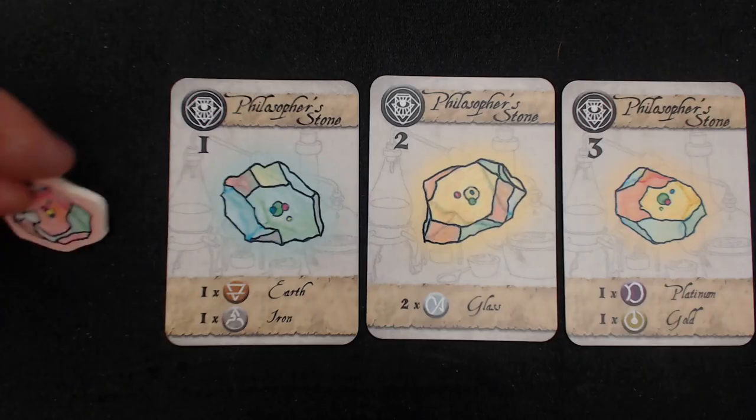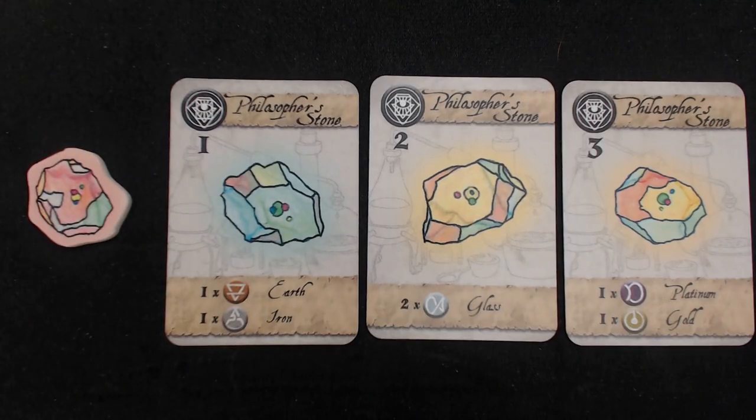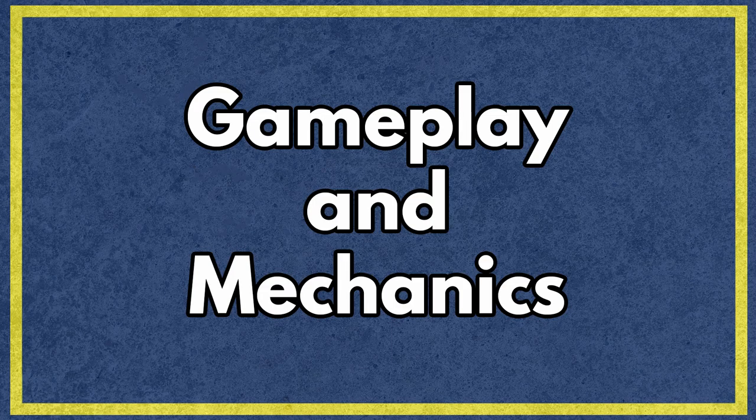When an alchemist transmutes all 3 levels of the Philosopher's Stone, they gain it and are on their way to ending the game. When a player has their soul stone, the Philosopher's Stone, and has completed their secret quest, the game ends and the player with the most points wins.